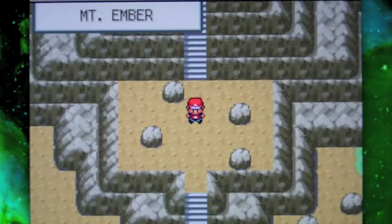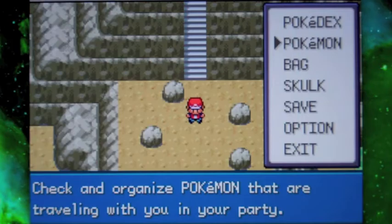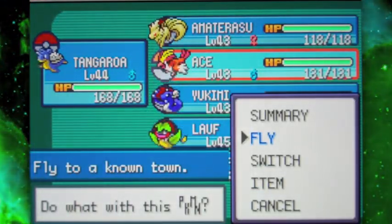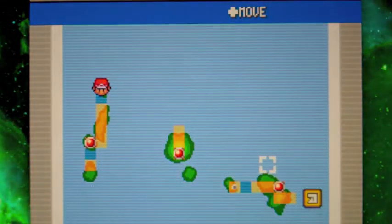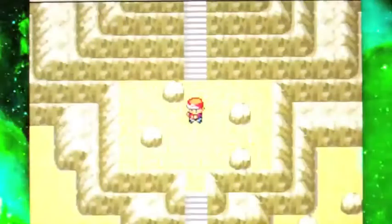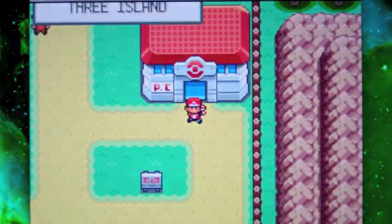Now that we have caught all the legendary birds of Kanto — without using the Master Ball, which is awesome! If you're playing Generation 1 though, Moltres of course is not here because this area did not exist. It's found in a place called Victory Road. We have not been there yet, but we will go there fairly soon, so don't worry about that.